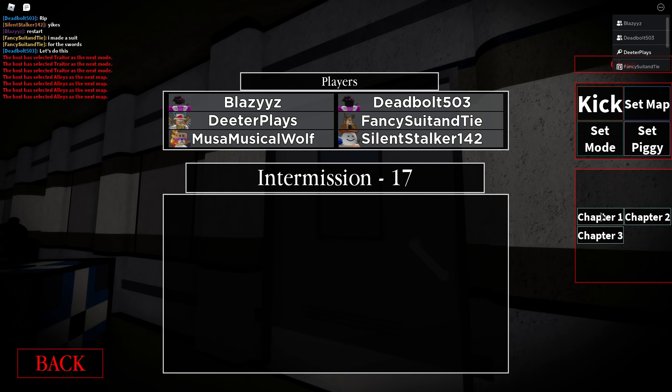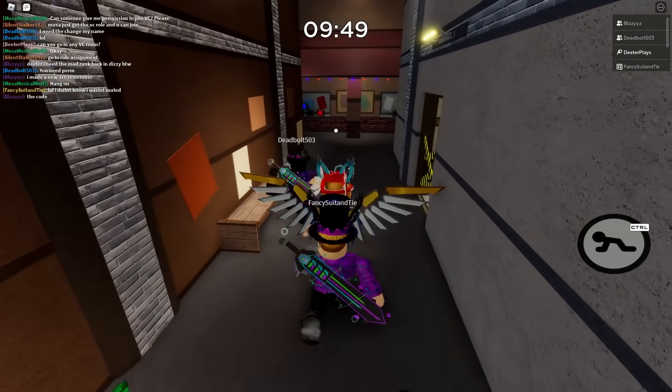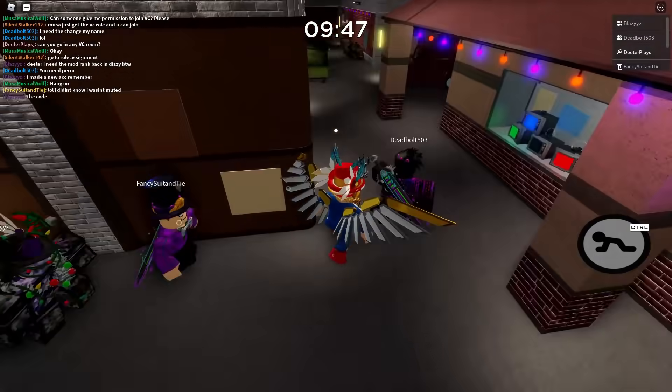You want to set the mode to Trader Mode and go to Chapter One in Book Two. All of you guys have to go to Book Two. If you own the VIP server, set those modes.